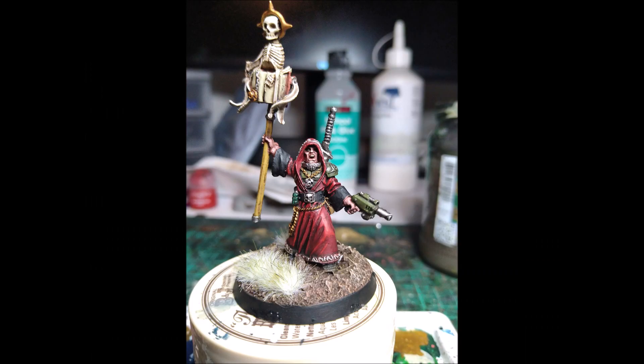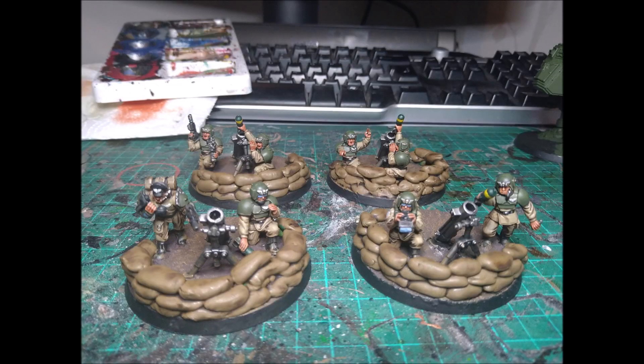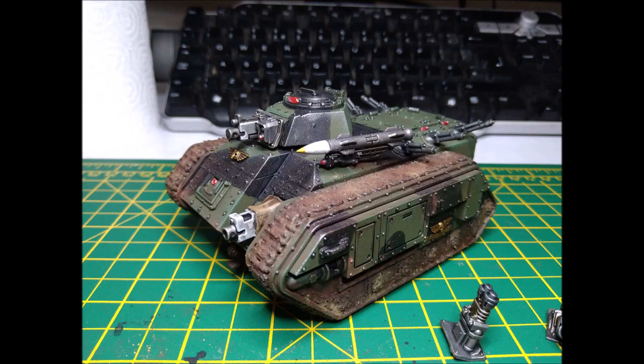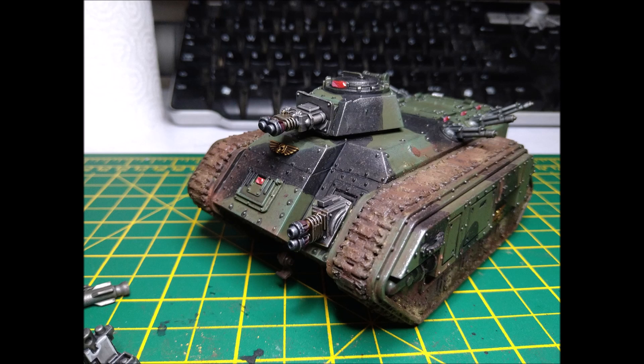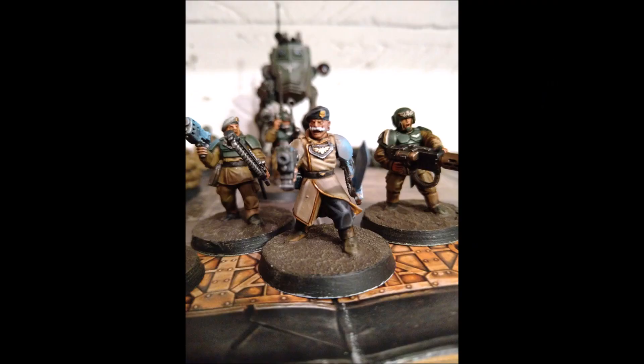The way you use this force: there's an enemy vehicle that must die — drop in four meltas and blow it up. You'll be looking at stratagems like Elimination Protocol Sanctioned and Take Aim on those melta guns. Or if there's a tough unit in front of you like Deathshroud and you've taken a hammering, you drop these melta guys in to guarantee that tough unit dies. Those extra four melta guns supplement your firepower in an area of the battlefield where you may have been weakened by a strong enemy turn.